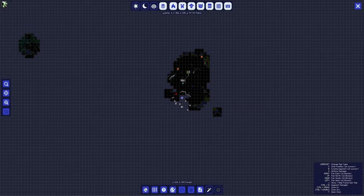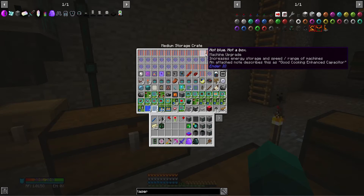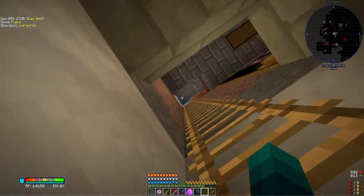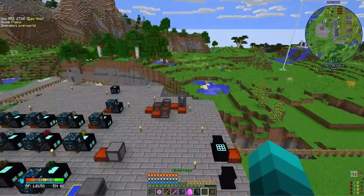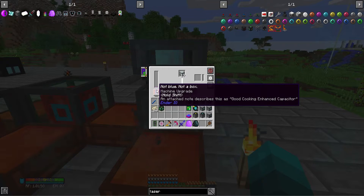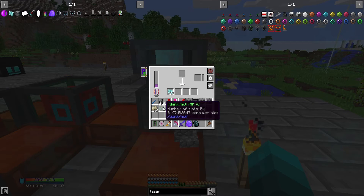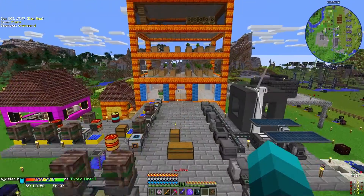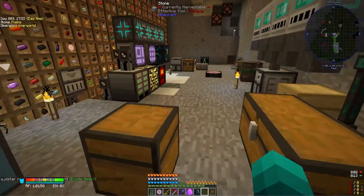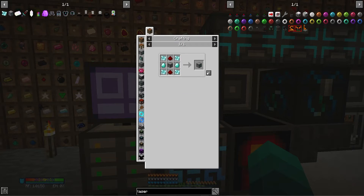These energy cells work as capacitors — they increase energy storage. There's not much use for all of them since I don't have that many machines, but this works perfectly fine as a capacitor. Now we have dimensional shards. That's a beautifully easy process — it should automatically transfer, and that is two stacks and five dimensional shards, which means we can finish off our dimension crafting.